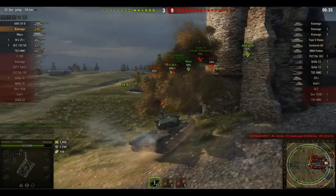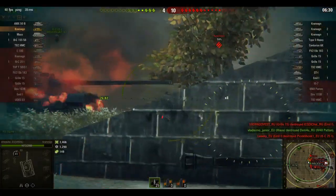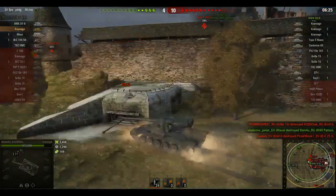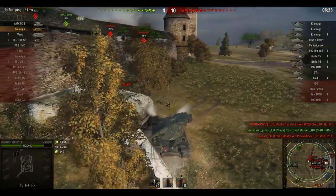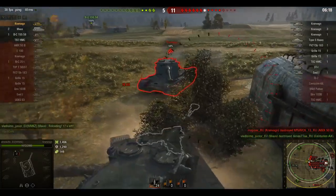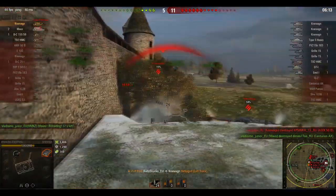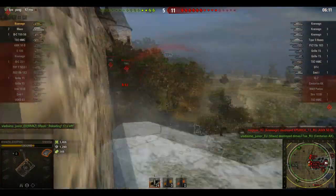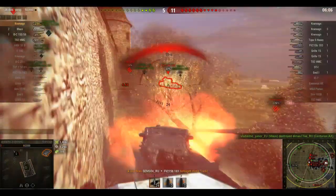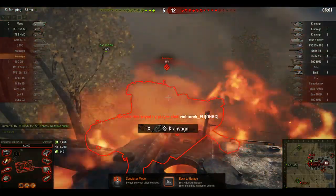We're sort of getting a bit overrun here, so I'm going to pull back. I blew the tracks off the target; he then gets taken out by the mouse, who then gets — I have no idea where the mouse is actually. Our guys are just dropping left, right and centre. There goes another one and now I'm stuck reloading. This is the end of my game, because there's an enemy Krem Vargen there, and the Death Star just put a massive hole in me. He reloaded just before I did.